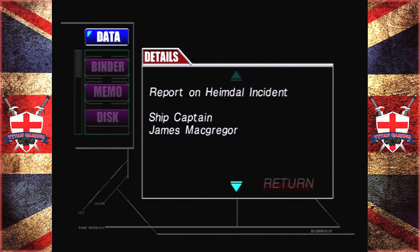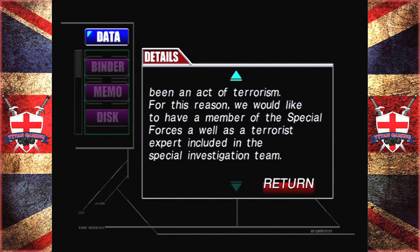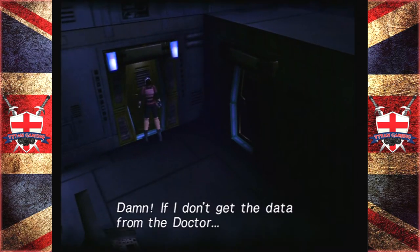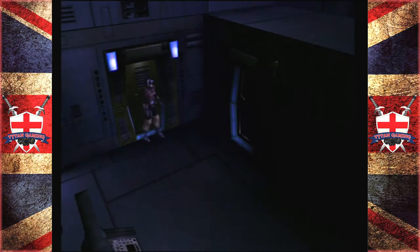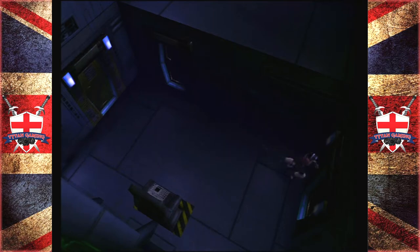Report on the Heimdall incident - ship captain James McGregor. On April 4, 2023, there was an explosion in the engine room, but unfortunately it did not affect the progress of the ship. After a preliminary examination we concluded it may have been an act of terrorism. For this reason we'd like a member of the special forces as well as a terrorist expert included in the investigation. Didn't we already read that? I guess we've got to go back to the doctor. Fetch quests - who doesn't like fetch quests.